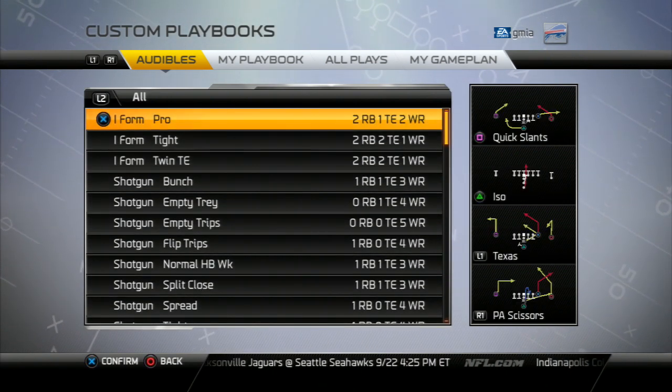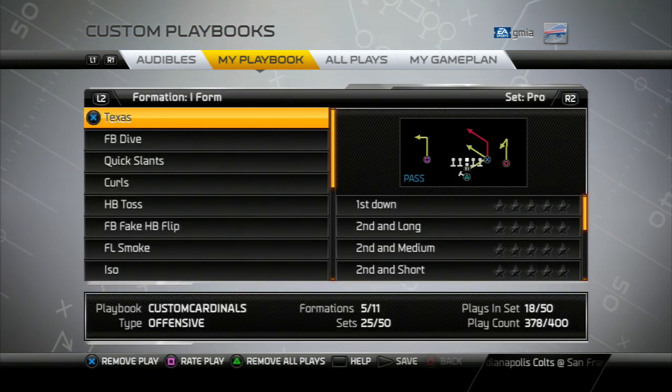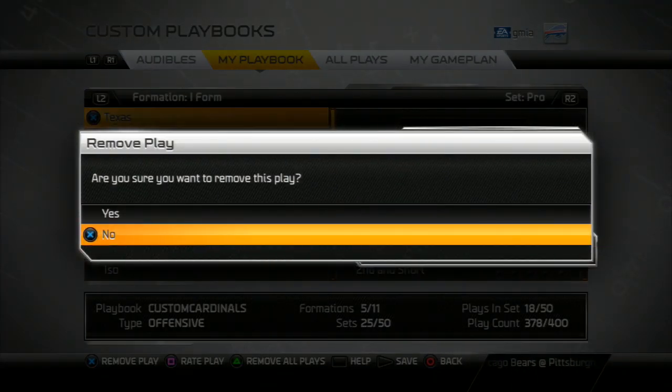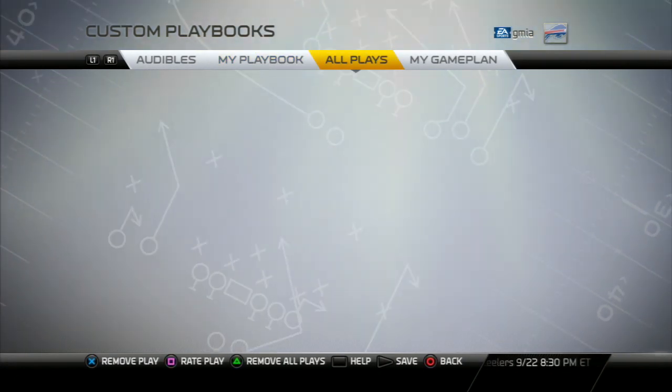When you press R1 once that takes you to your playbook — basically these are the plays that are already in your playbook. You can look and see what's there. You can manually remove plays individually by pressing X and accepting it. That's how you would remove a play.